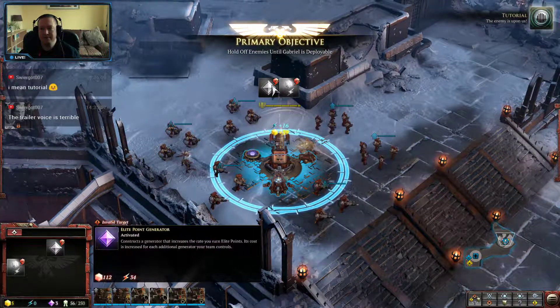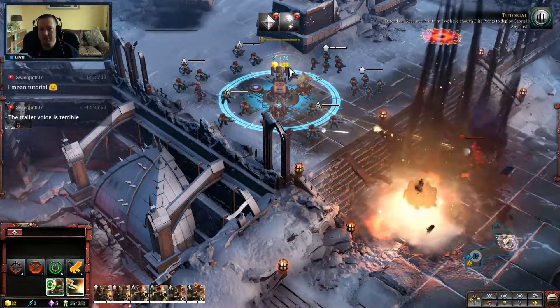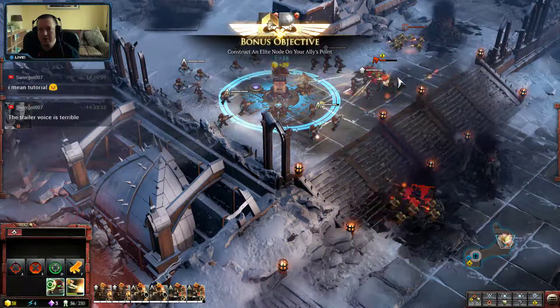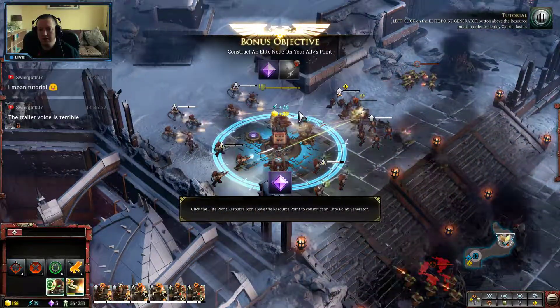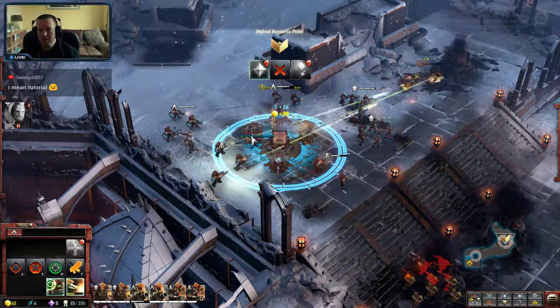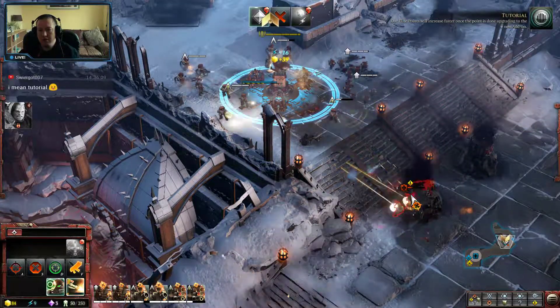The enemy is upon us. Close your target — there's another resource point. Until we have enough elite points to deploy Gabriel Angelos, left-click on the elite point generator button above a resource point. In order to deploy Gabriel faster, our elite points will increase faster once the point is done upgrading to the new add-on.